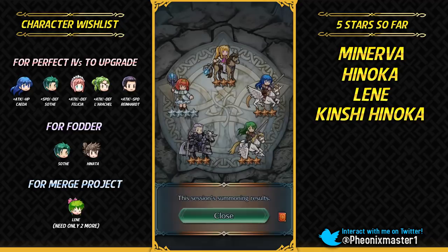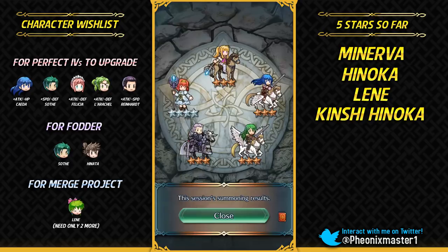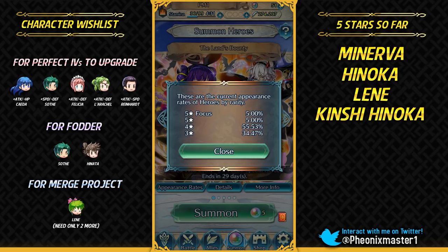We are at 5% pity rate now — wow, we are at five. This is like the new Hero Fest banner. Three green stones — this might be it. I could get like three Kageros, which would be insane, but it's honestly too good to be true.